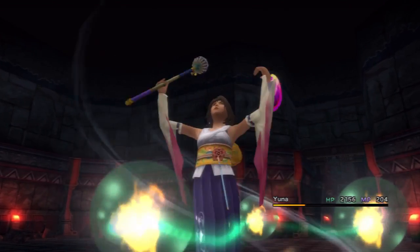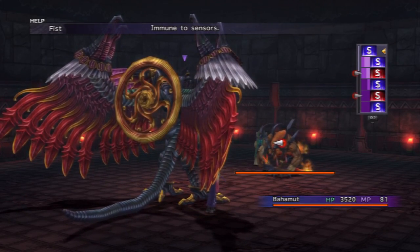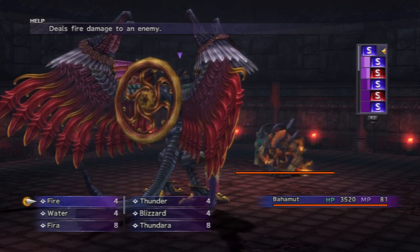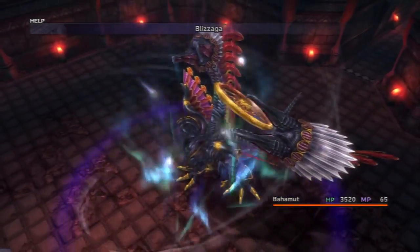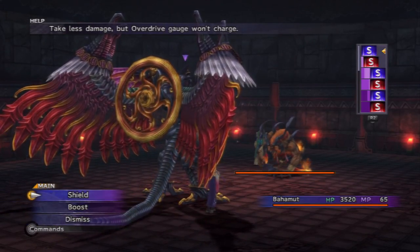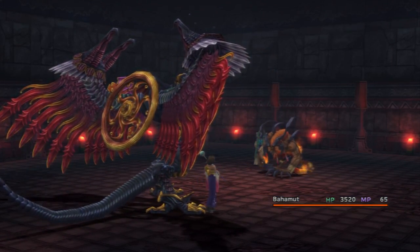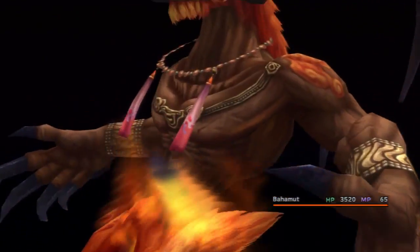Let's see - let's bring out Bahamut. You can bring out whoever you want for this part, as long as it's not Ifrit. Although for some reason, his Ifrit has a different name. I can't see his name. Can I get to Blizzaga? Yes, I can! Awesome. I don't think he's actually weak to Blizzaga, though. He has 8,000 HP. And he's about to use his overdrive, so shields up, Captain! I think this guy's name is Gracia, or something like that. It's basically the same difference.